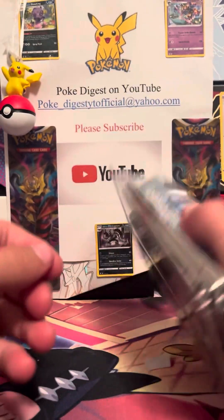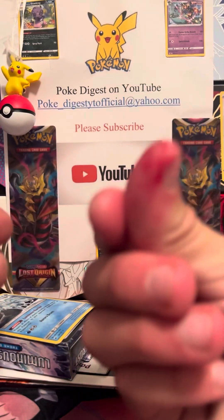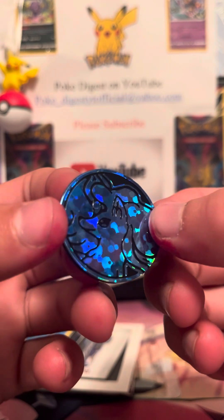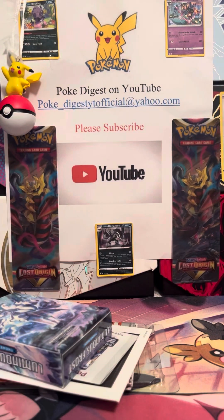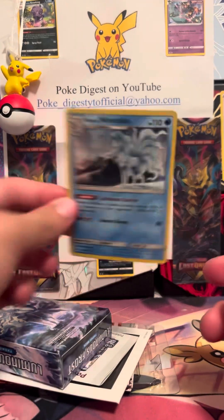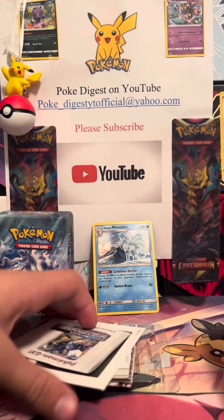I rarely open theme decks actually, so I don't know what to expect inside. We got a coin — pretty cool coin. And then we got the old code card right there. We got a Shattered Glass Ninetales, it's a bit bent but I'll get a sleeve for that. The actual theme deck there, which is really nice. And then some other random stuff.